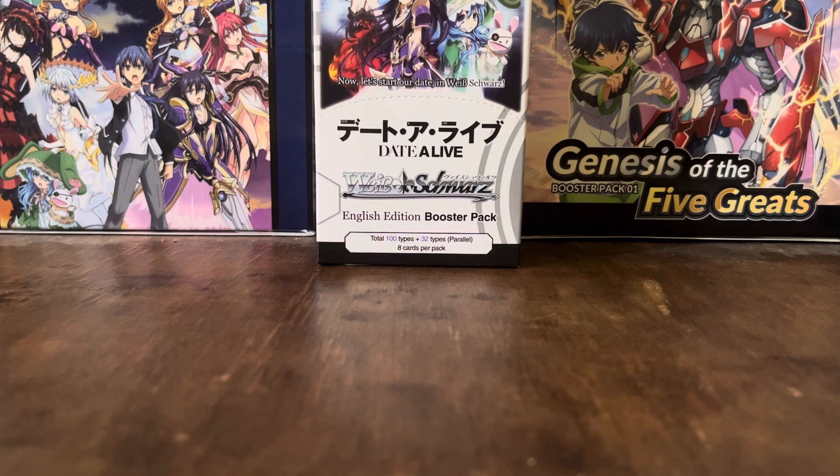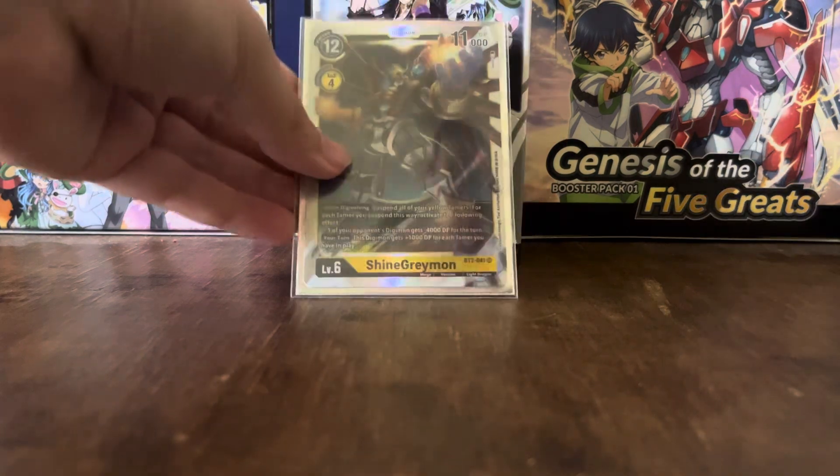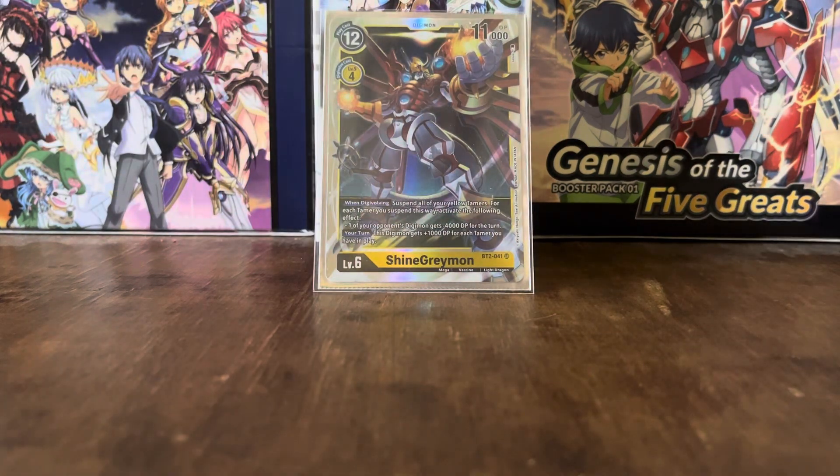As a little tech card, we're running the original BT2 ShineGreymon. It has the when Digivolving effect: suspend all of your yellow Tamers, and for each Tamer suspended this way, one of your opponent's Digimon gets minus 4k DP for the turn. And the your-turn effect: this Digimon gets 1,000 DP for each Tamer you have in play. We'll go over a little combo you can use with this one later.